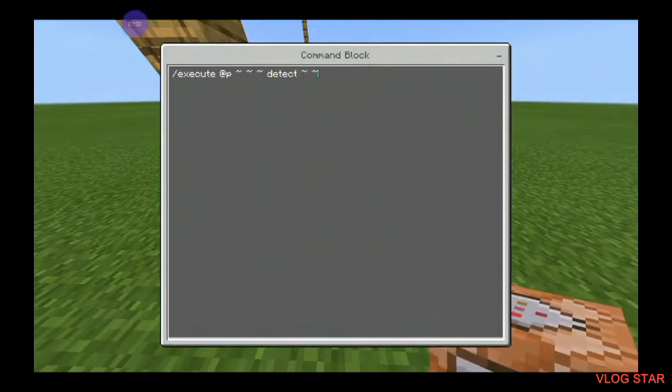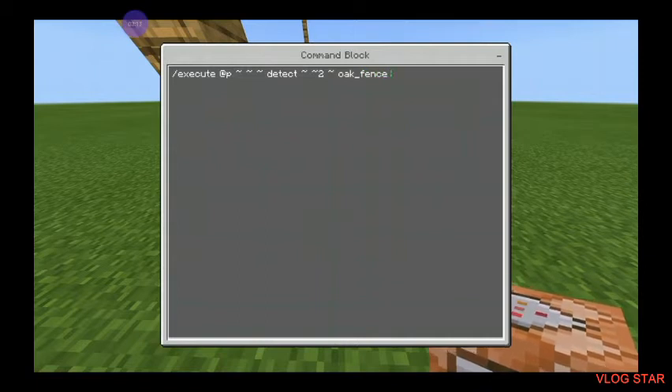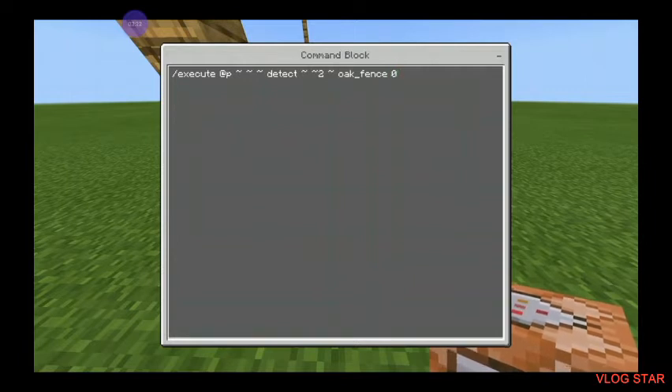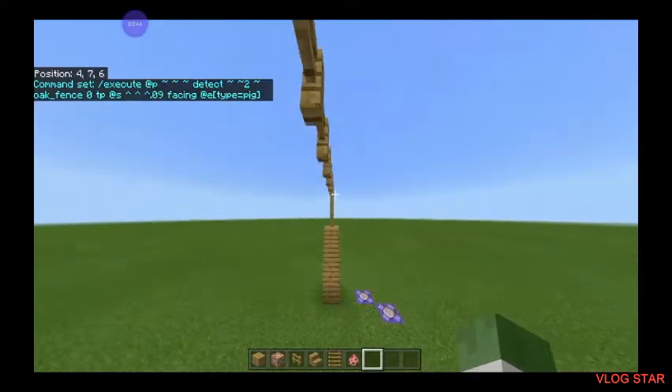The command is: /execute at p, then tilde tilde tilde, detect, tilde tilde, to tilde, then do a space. I got this multiple times wrong, but you just have to make sure you don't use the oak fence or nether fence or whatever fence — it just has to be 'fence'. I'll type in this command that I wrote, but I got it messed up because it doesn't work unless you use just 'fence'.